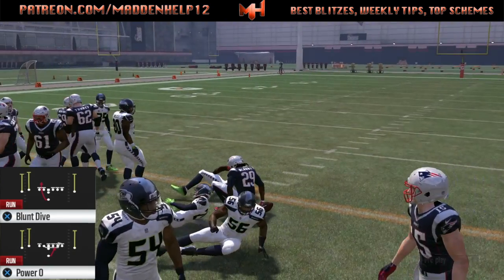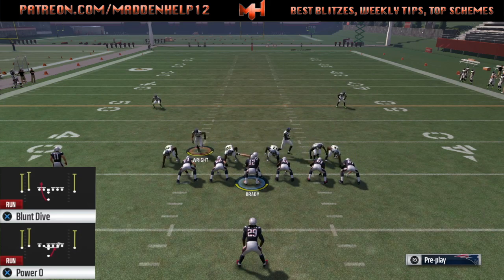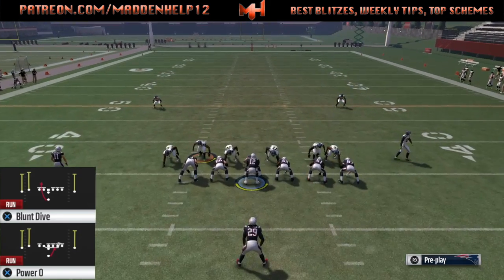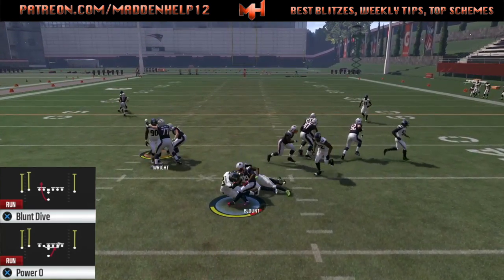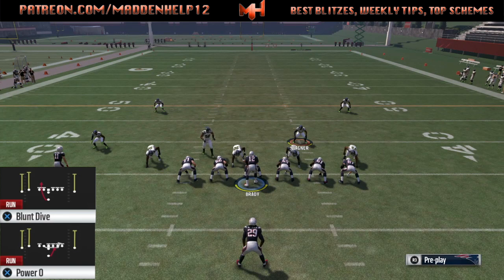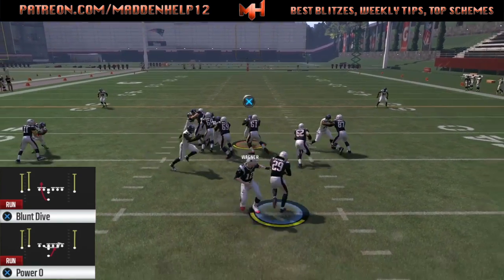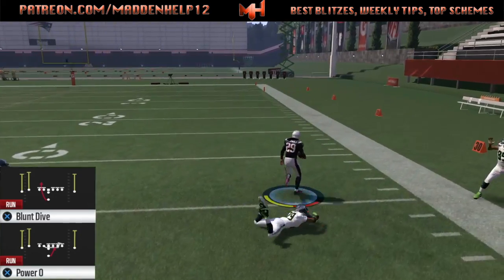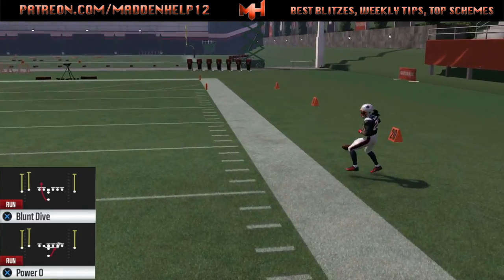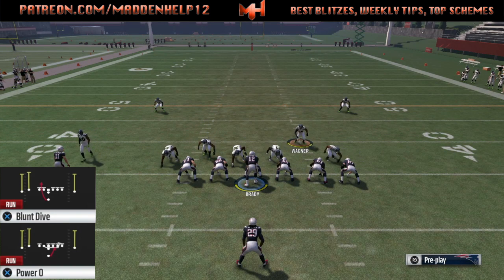Now if the opponent flips the play where the nickel blitz is on the same side as the tight end that you're going to run the ball, it's not going to be effective because that cornerback comes in and shoots and hits the ball carrier in the backfield. That's when you want to run the dive play, because the dive play goes to the left. You can flip the play and not give a tell, or you can just leave it as is.